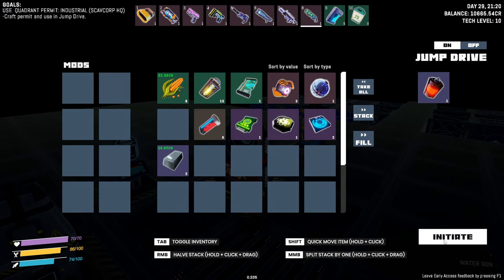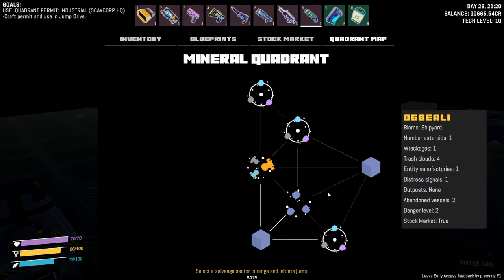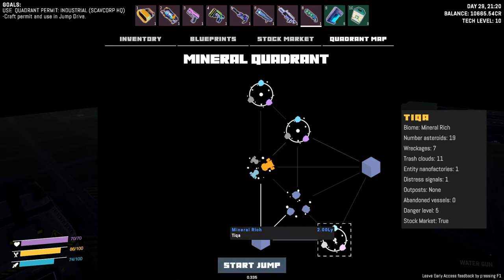Okay, we're here. More ships, asteroid cluster, mineral rich. What's the difference between these two? This says mineral rich — let's go see what that's all about. Oh, 19 asteroids! Seven wreckage, 11 trash clouds, a distress signal so we get an NPC there. Entity nano factories — three, three, three asteroids. Let's try this. I have a feeling we're gonna meet with some resistance, but let's do it.